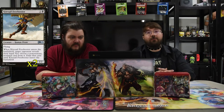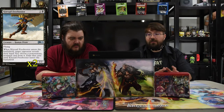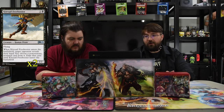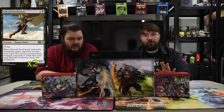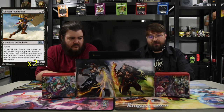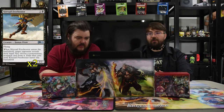The next one is Kitesail Freebooter, one of my favorite black cards — one and a black for a 1/2 with flying. When it enters the battlefield, target opponent reveals their hand and you take a non-creature, non-land card from it and exile it until Kitesail Freebooter leaves the battlefield. It just plays so many mind games — you can just say 'stop your turn-three Teferi, thank you very much.' Pretty crazy.